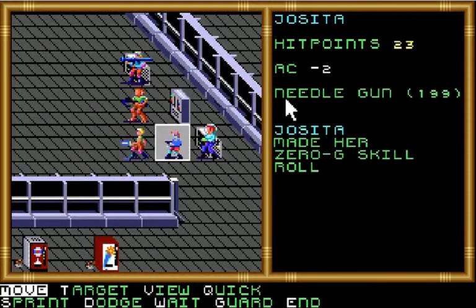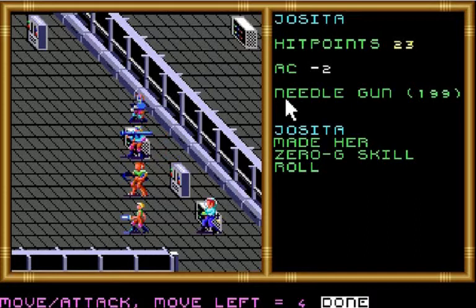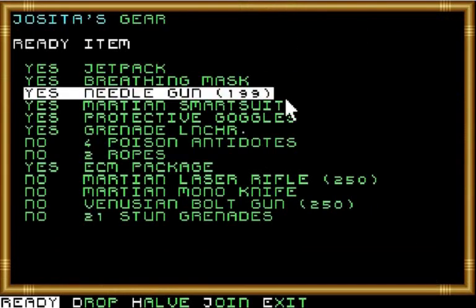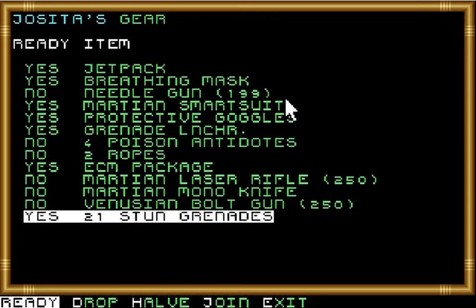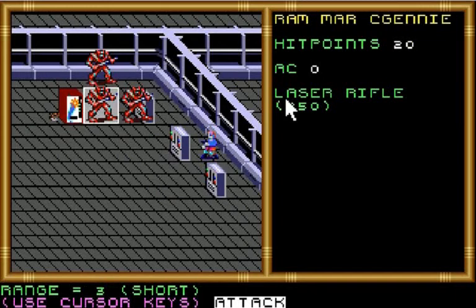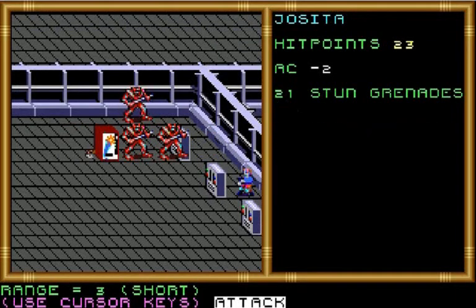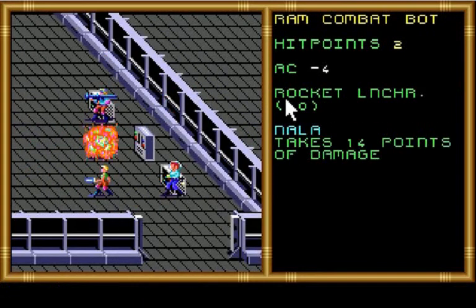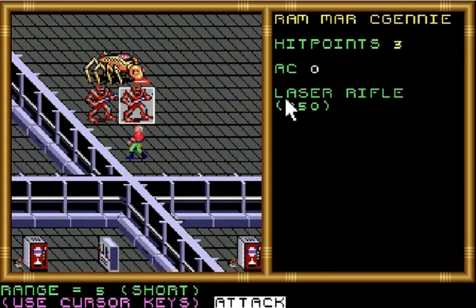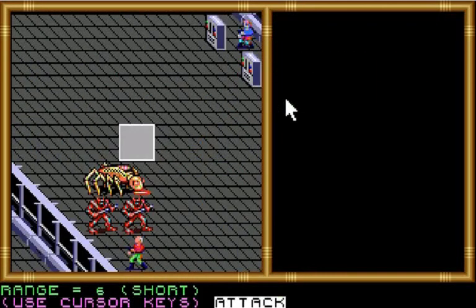Hello Lost in Blue. I think I'm going to keep moving Hosita this direction and have her break out the stun grenades. Looks like Lost in Blue left one of her gloves out in the hall. Oh crap. Cough, cough, cough.